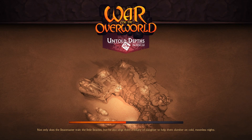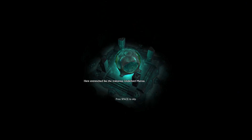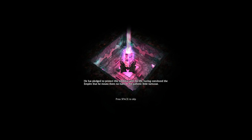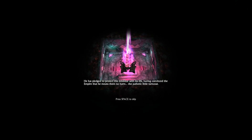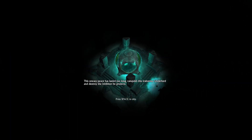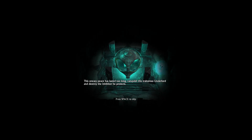Very well. Alright, so our first battle against an actual Keeper. Here, entrenched, lies the traitorous Underlord Marcus. He has pledged to protect this Inhibitor with his life, having convinced the Empire that he means them no harm. The pathetic little turncoat. This uneasy peace has lasted too long. Vanquish this traitorous Underlord, and destroy the Inhibitor he protects.